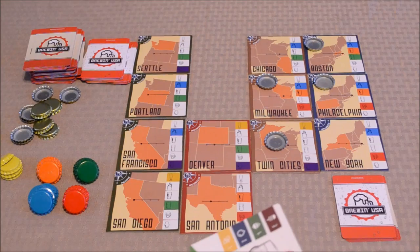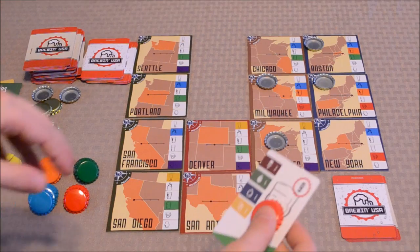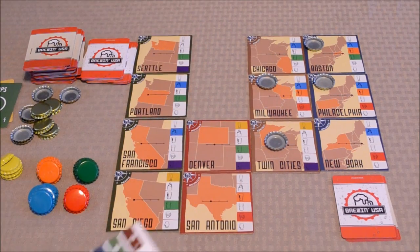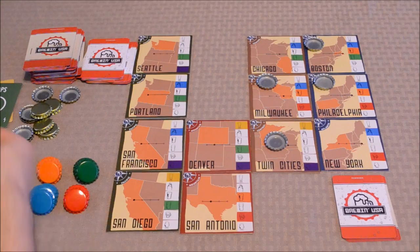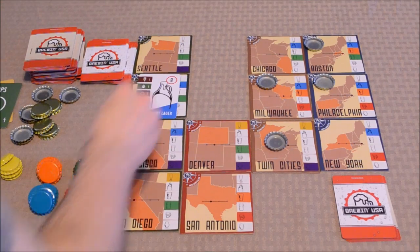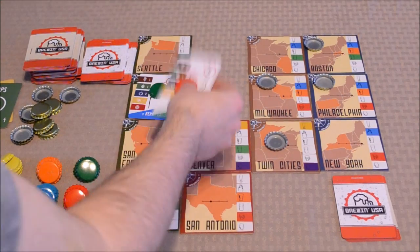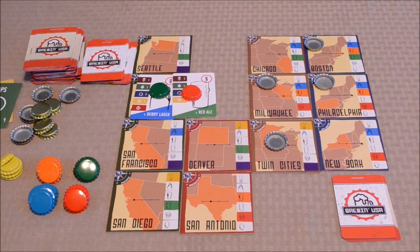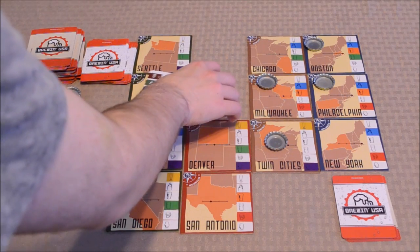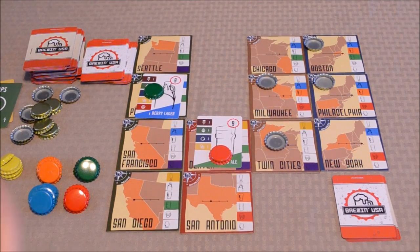The player discards those ingredients and puts one of their colored bottle caps on the beer card, then places it onto an unclaimed location on the United States map. A player could also place it onto a claimed location — if another player already has a beer there, this player can either choose an unclaimed location or try to initiate a brew fest and kick the other player out. Players take turns doing this until no one else can launch any beers.